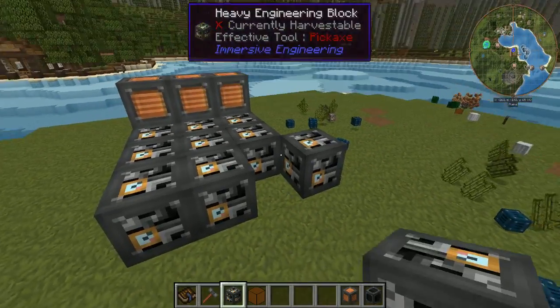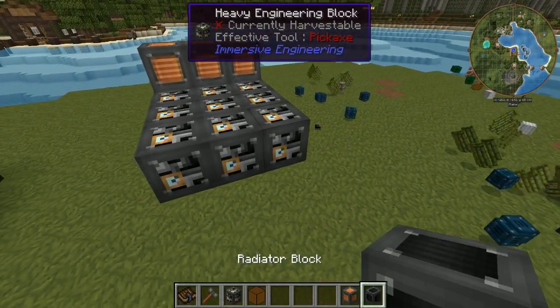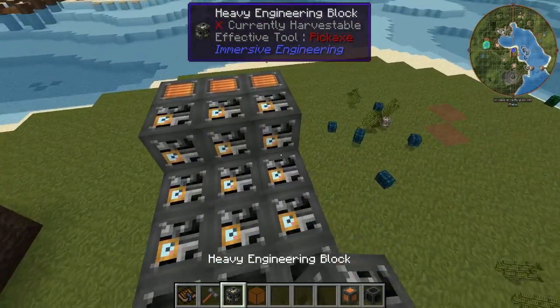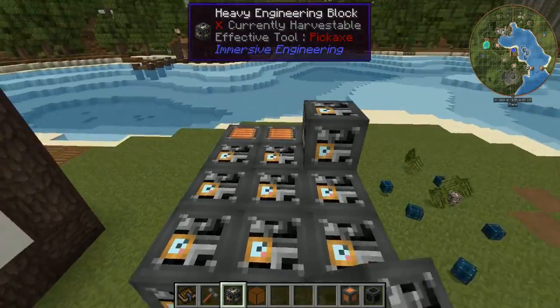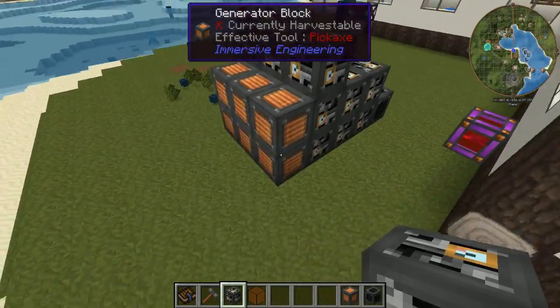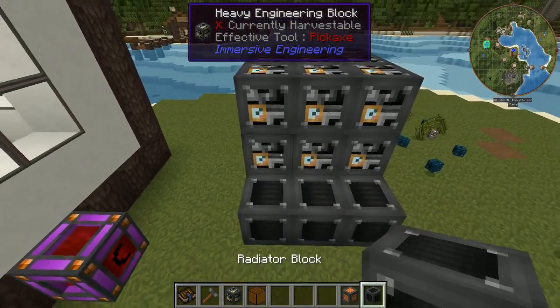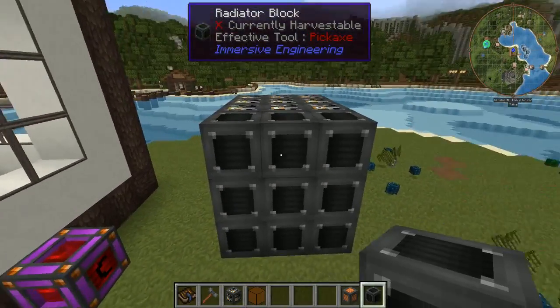I'm just going to line this up three like that. And then you're going to put your radiator blocks on the back. Do the same thing for the next layer, then go with the next layer. So you'll end up with a 3x3 standing up.